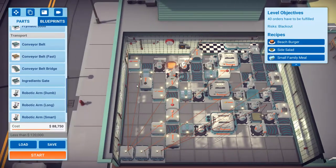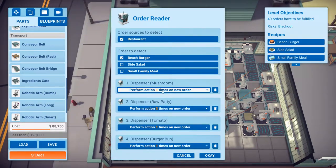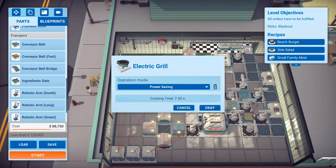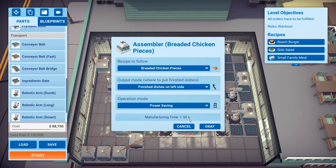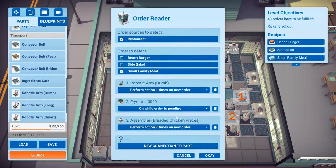You might miss a few orders, but it can't be helped. For the beach burger, it is made to order — every time an order comes in, you get a mushroom, three patties, one tomato, one burger bun. Everything here is set to power fishing mode: the grills, the assemblers — other than this one fryer. If you put it to power saving mode you will just fail the level, so everything else is set to power saving.